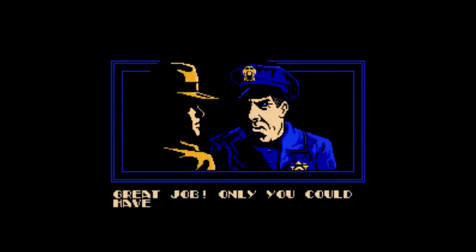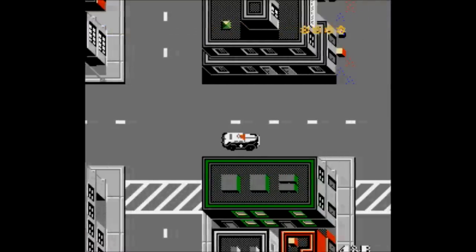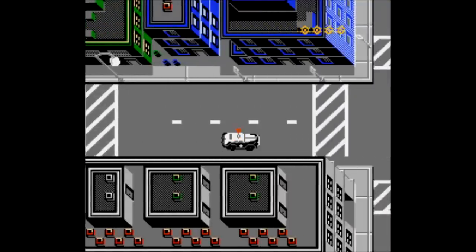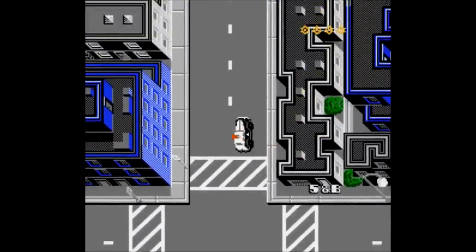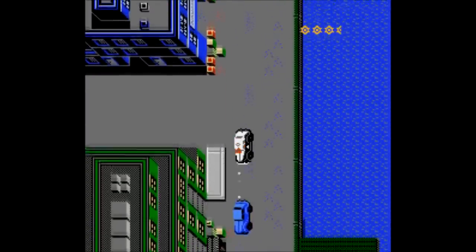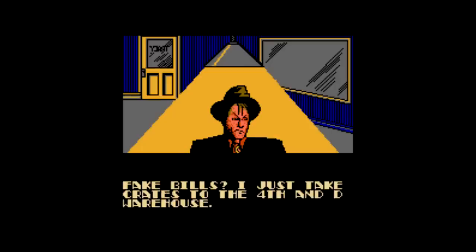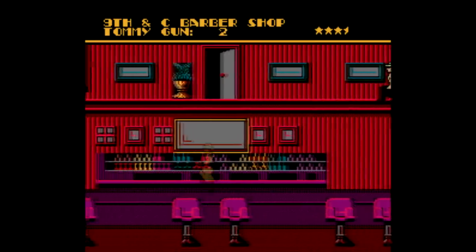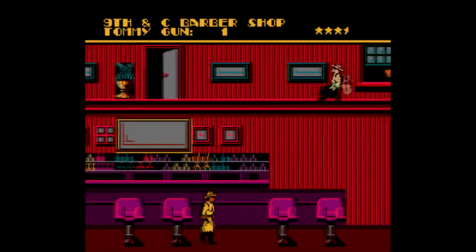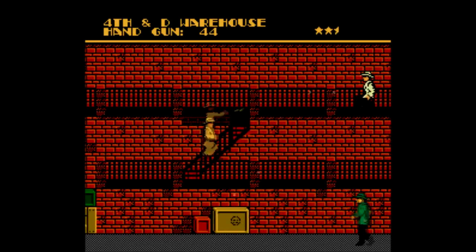Once you find your target, you can either interrogate or arrest them. Early on you're always going to want to interrogate, since you need information about the case. So then you're back on the driving stage to find another location, which leads to another 2D side-scrolling stage. The game throws a wrinkle at you by having your next task be to chase down a car. You keep finding clues and gathering evidence until you're able to arrest the culprit, then it's on to the next case. There are five cases total, but there's no battery save — there is a password system, but it starts you at the beginning of a case, not in the middle, and you only get one life before it's game over.